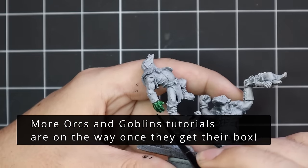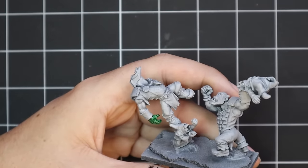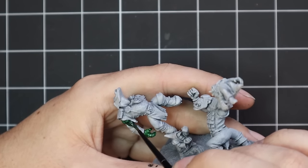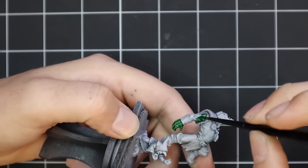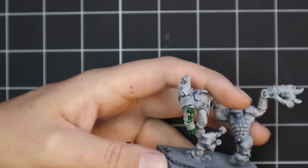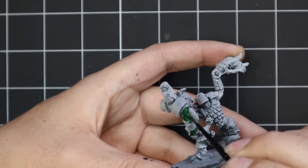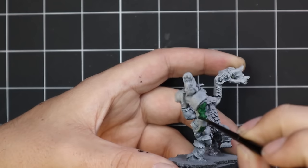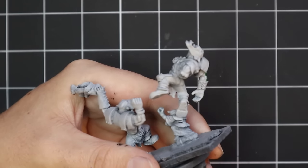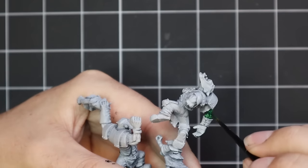The model was sprayed chaos black and then given a heavy zenithal of Grey Seer. After that we moved over to Orc Flesh contrast and painted in all of the orc flesh on this miniature. The first stroke I got wrong because that right hand is actually fingerless gloves — I don't know whether that was my bad eyesight, the soft metal, or the damage. But I had an image from Google of what the model is supposed to look like, so I did go back and correct that and be more careful moving forward with where the green paint is supposed to go.